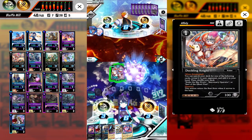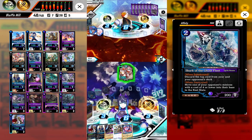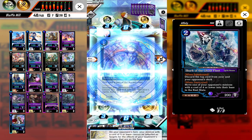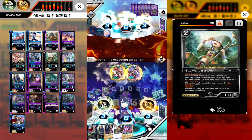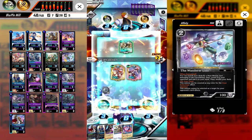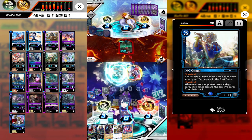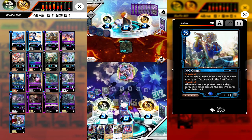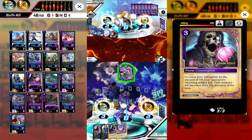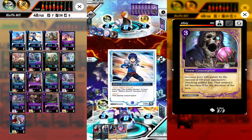On our turn we summon Shkark moving to base, then summon Soul Horse and pass. Opponent summons Skulls but not recycling anything — must be confident with his hand. On our turn we summon Lolo, activate Sheldon's magic to ramp.